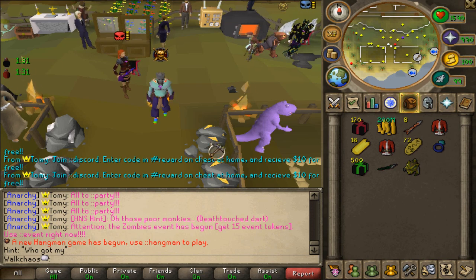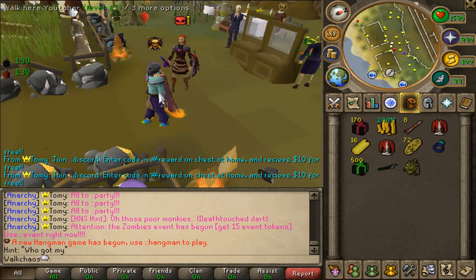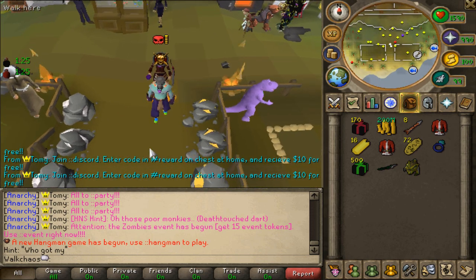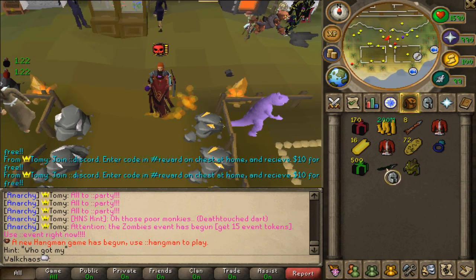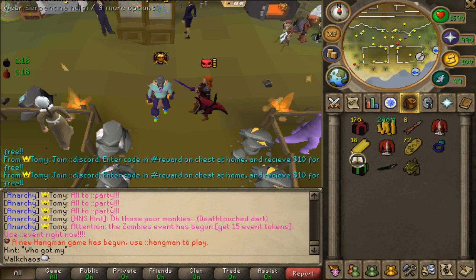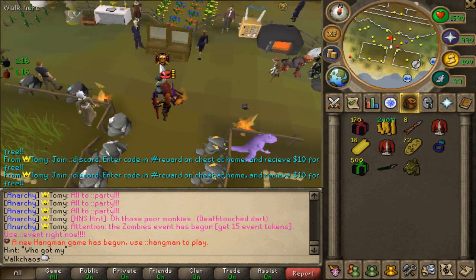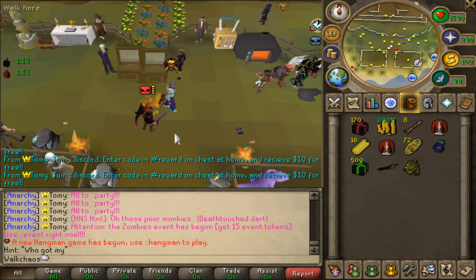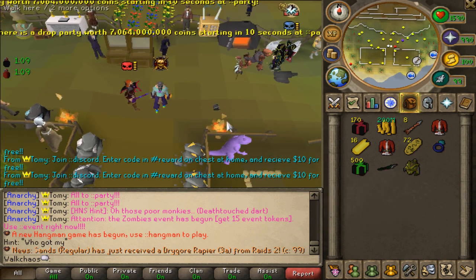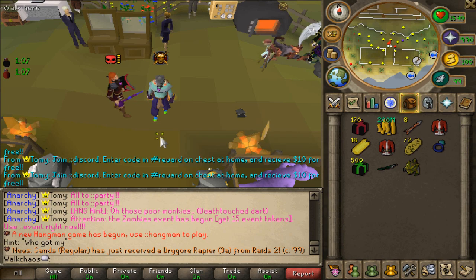Hello and welcome back to an Anarchy RSPS video. Today we are going to be showcasing a brand new update they've released — a new weapon has been added to the game called the Venom Sword. We'll get into how you can obtain it, plus other new items added to the game. We're also hosting a giveaway: 50 venom boxes for one winner, and a $100 donator ticket for another. All you have to do is like the video, comment your in-game name, and be subscribed. Two winners in total — good luck!